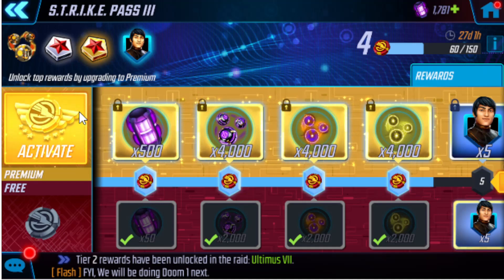Essentially, they're letting you play through and see — if you miss a day or two you're not going to get the max rewards, and in that case you may not want to spend the $20, because some of the best rewards are at the end of this strike pass. There's great rewards all the way throughout, and the character shards are huge.